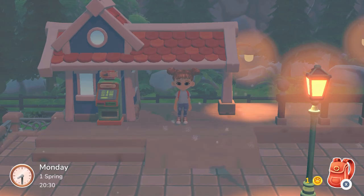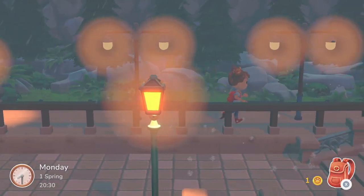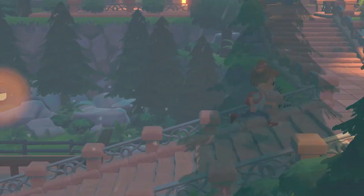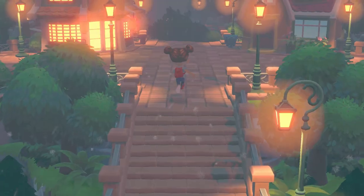Here we are — looks like we've arrived at the train station, very Animal Crossing-esque. We can't currently travel anywhere but this train station is pretty big, we can walk all the way around it. I love our little converse — we look so cute. The lighting in this game is really pretty, I feel so cozy.